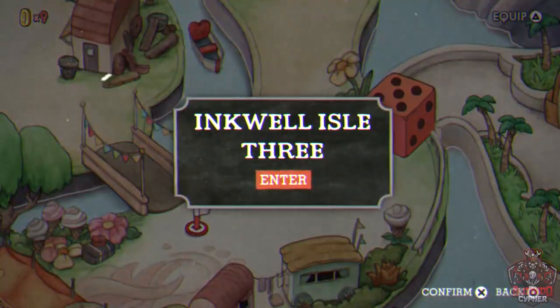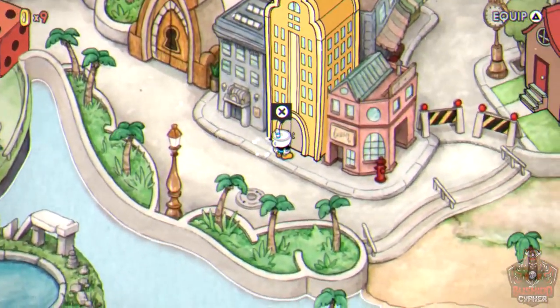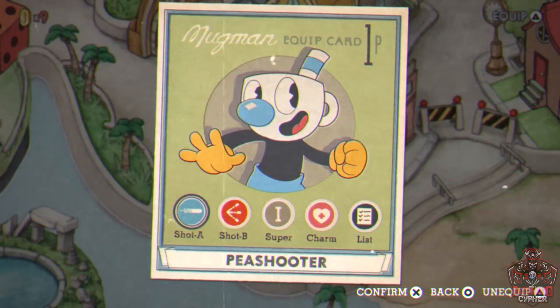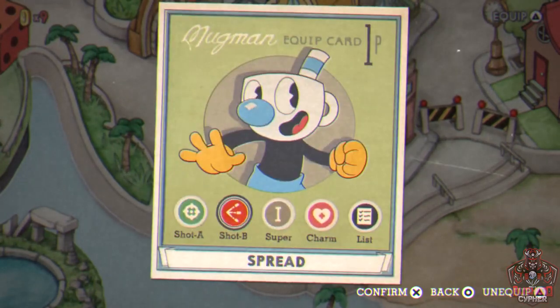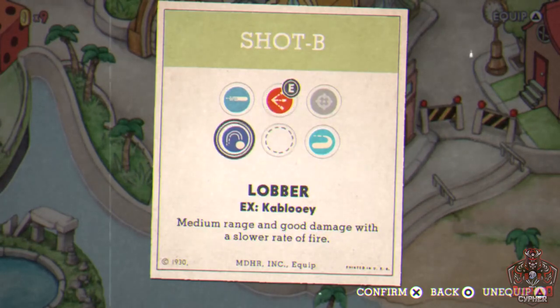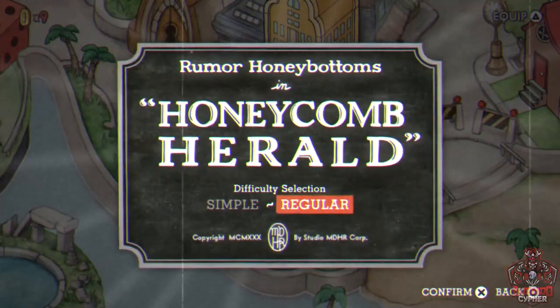After collecting all five coins in the last run-and-gun, you've made it to Inkwell Isle 3 — the final isle. The next boss is right at the start. Equip Chaser and Lobber before entering, as both are vital for completing this boss.